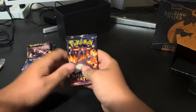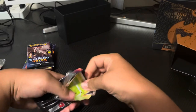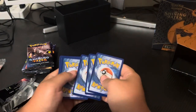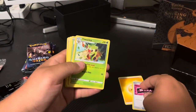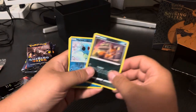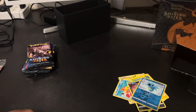Next one - Shiny Charizard pack. Let's see if I can actually pull it today - I doubt it, but let's see. QR code for you guys. To the front: Electric Energy, Altaria, Thwacky, Tropius, Rowlet, Eevee, Mopeco, Weasel, Nickit, Reverse Horsea, and Hollow Galarian Wheezing. Not a bad pull - put that into the pile with the double and let's get to the next pack.